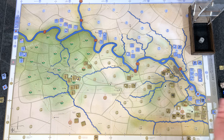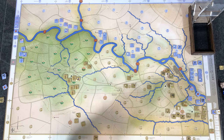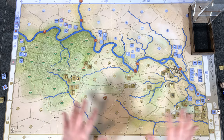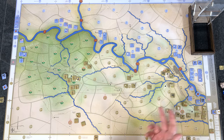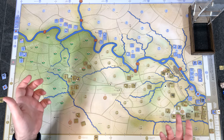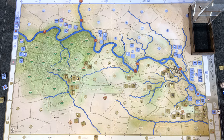And that shows how the area impulse system swings back and forth - Confederate, Union, Confederate, Union. It also works well for solitaire because you don't know how long each side's run will last. I had a plan with the Union that ended quickly, same with the Confederates. Now back to the Union.